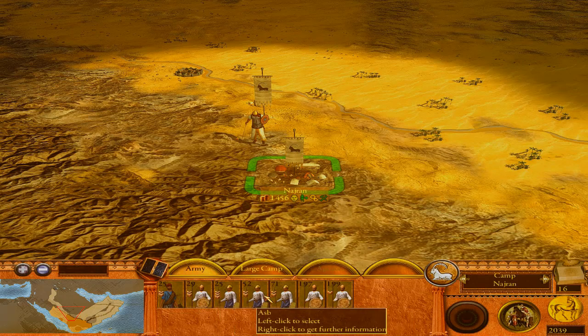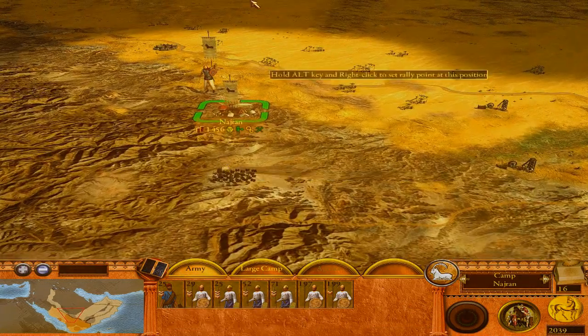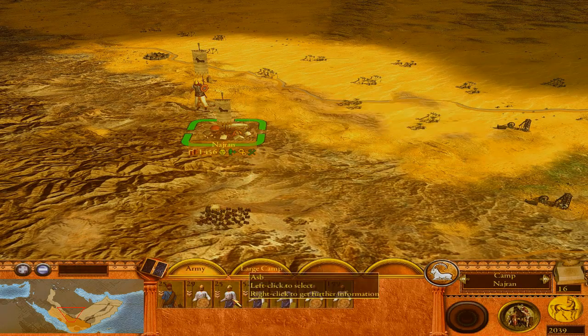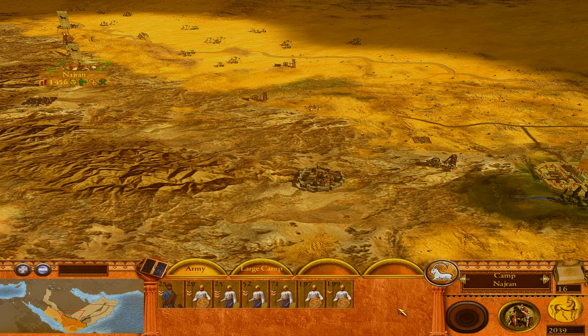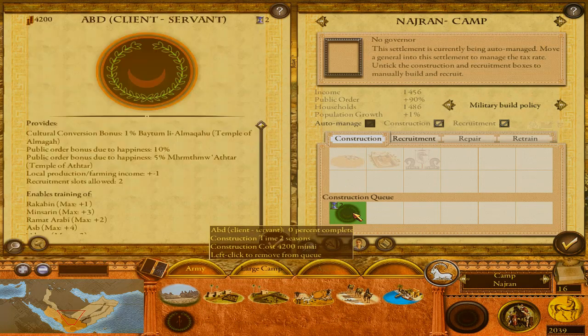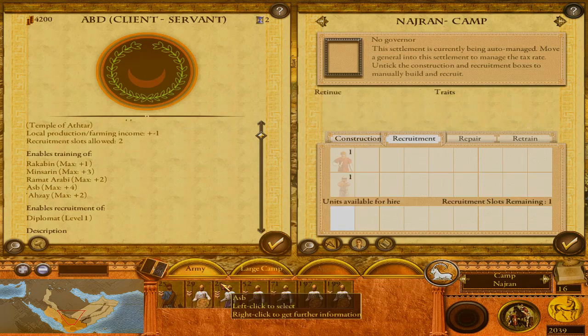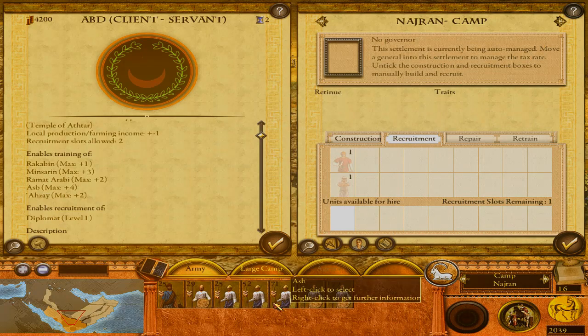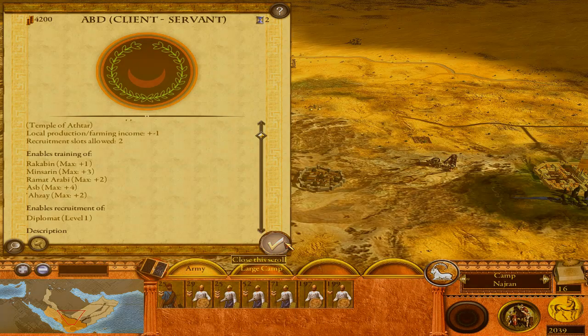We did send two big stacks of troops to guard this place — very important because we need the support. Additionally we are going for the client servant thing, which I call it. The client servant arrangement will give us training of Rakabin, Minzarin, Ramatarabi, Asp, and Ahzai. We have Asps in the army already — excellent, we'll be able to retrain them. I'm going to leave this army as is for now and rebuild a new army for the prince himself.